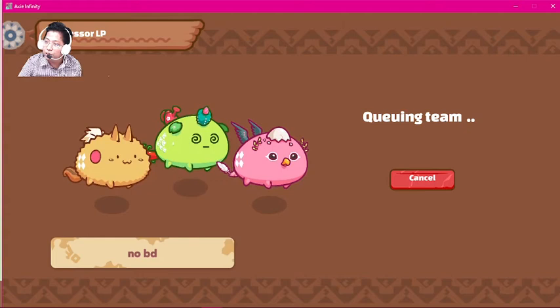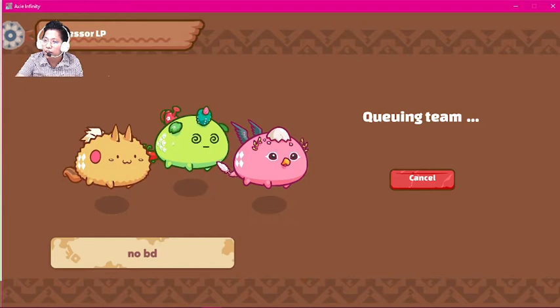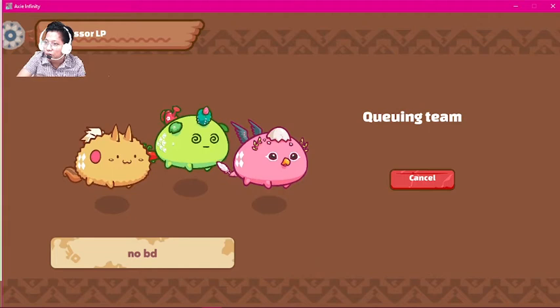Sorry guys, I didn't notice your questions while we were in the game, but now we're waiting for our opponent in the queue. Even at 1.2k MMR, the opponents are the same as when I was at 2.7k MMR — same opponents and the same long queue.